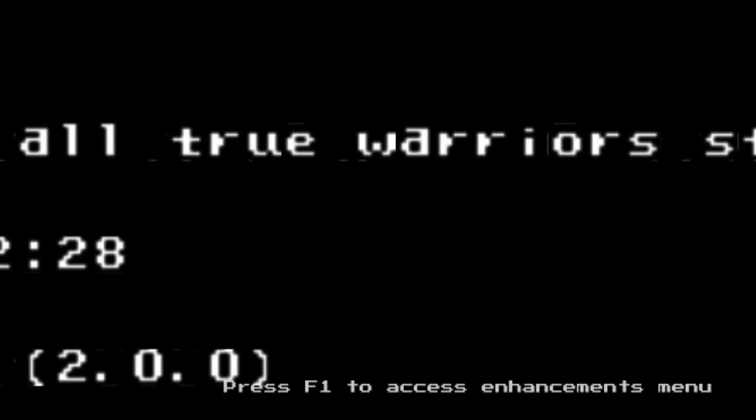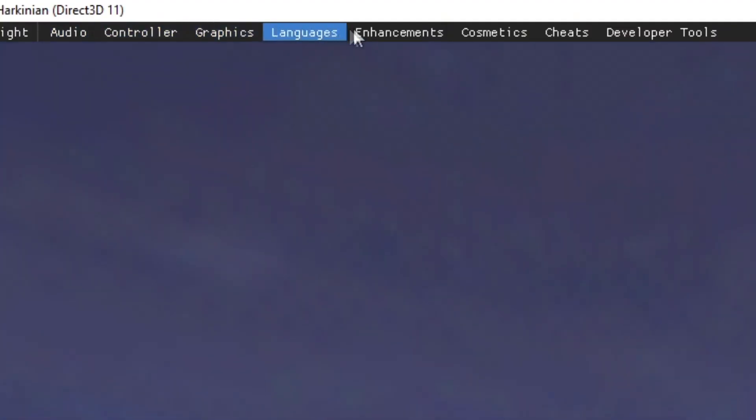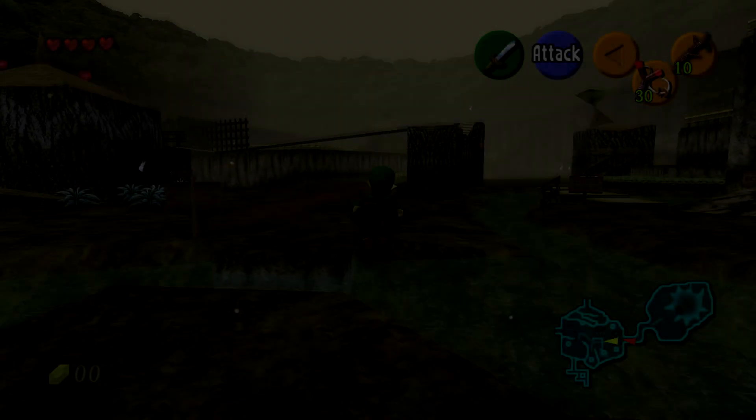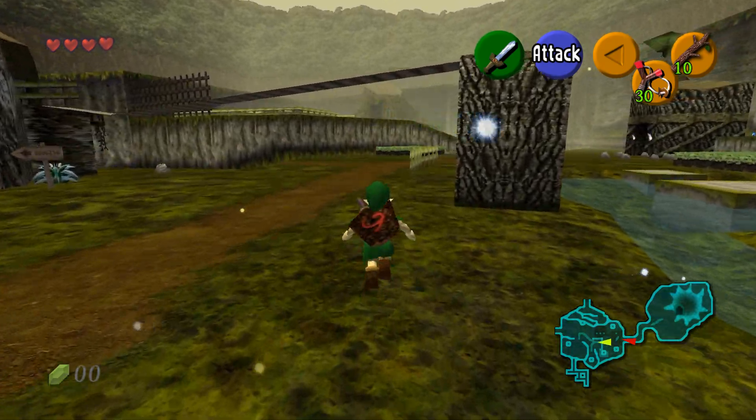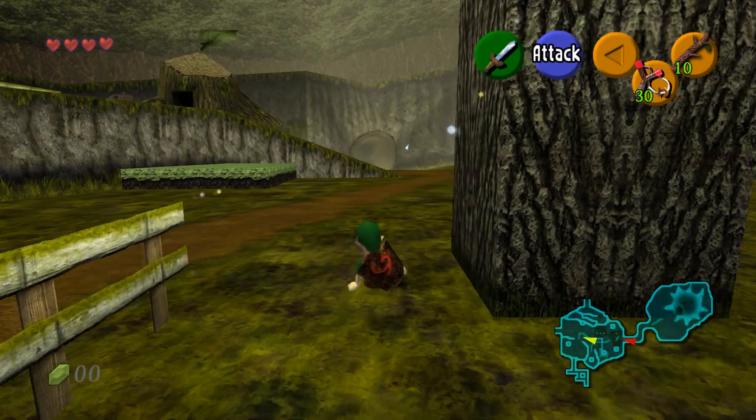On the bottom right of the screen you will see a message pop up telling you to press F1 to access the enhancements menu. At the top of your screen a little toolbar will pop up — here you will find every enhancement and feature. Now you can start playing. The PC port is just plug and play with any controller and there are a bunch of enhancements you can use.